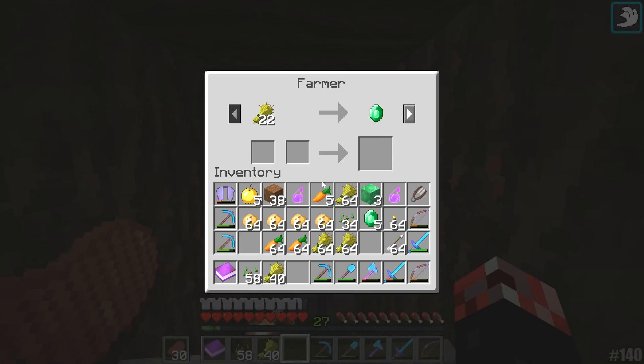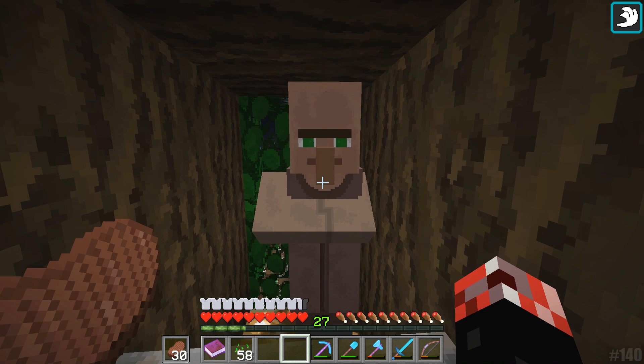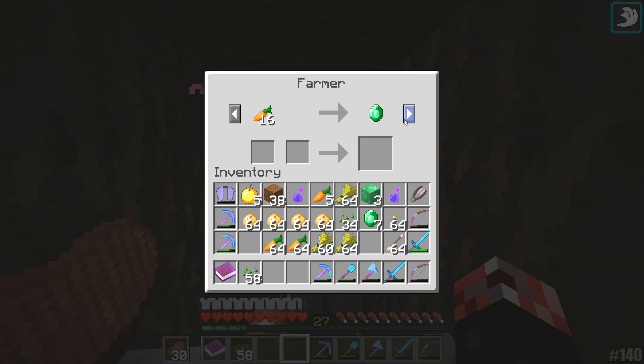Let's see what you got. 22 wheat for an emerald, 15 potatoes, and 16 carrots. So we could do four loads of potatoes per stack, four loads of carrots per stack, and only two loads of wheat per stack. All farmer villagers I would consider to be VIVs - Very Important Villagers. Eight pumpkins - I'm pretty sure that's the best pumpkin trade you can get, because that means per full farm you can do eight loads of pumpkin trades per stack of pumpkins. That's pretty damn crazy. We're just going to go ahead and spam the heck out of this guy because he's kind of nice.